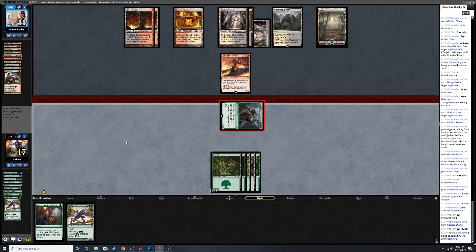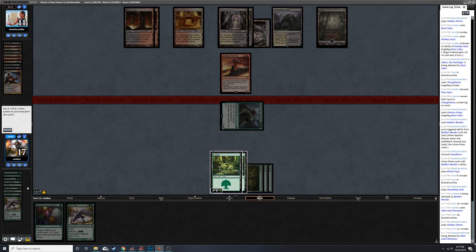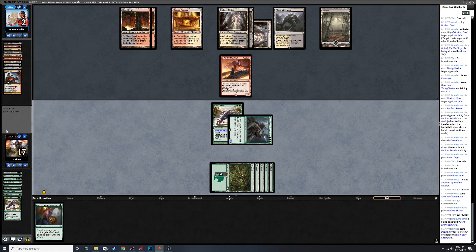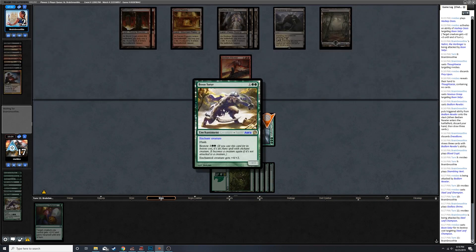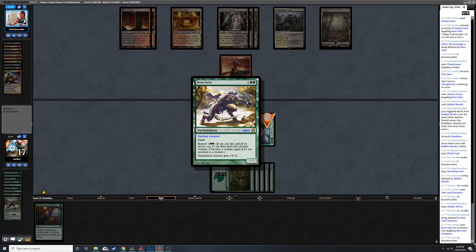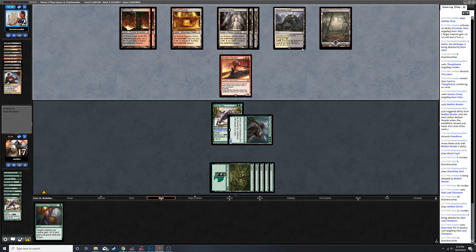If they don't block I can make Steel Leaf enormous. I could also get super blown out. Oh man, if we had one more mana that would have been amazing. Freaking Boon Satyr! What a time to be alive, playing Boon Satyr again. Freaking Steel Leaf Champion with a little friend just riding on his back making him strong - a 9/6 that can't be blocked by 2/2s and below. I love it.